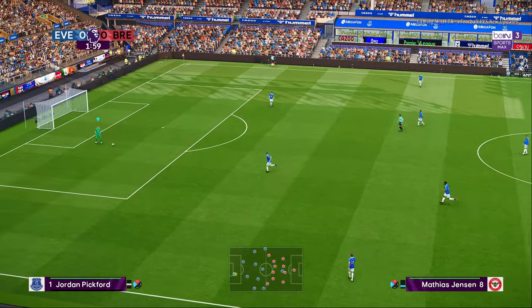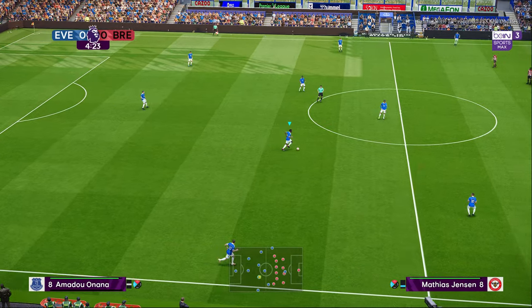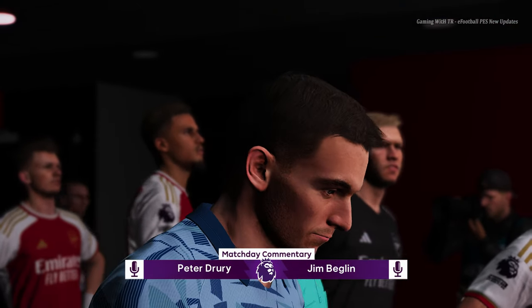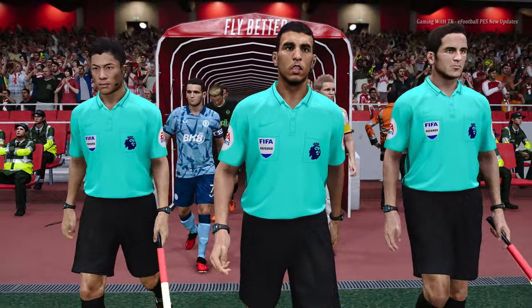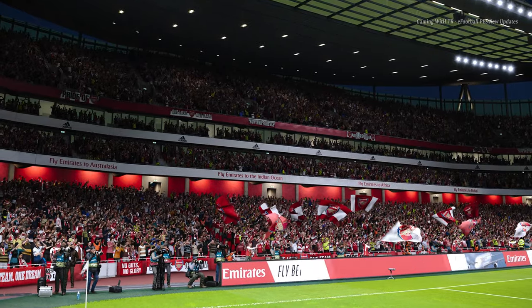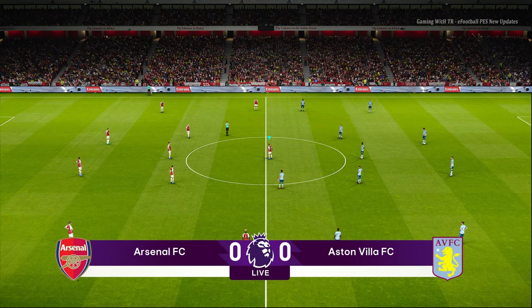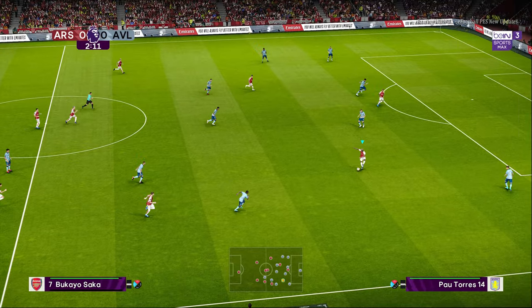I haven't even scored a goal — I just pass and move to the next stadium. Now I'm playing at the Emirates Stadium, the home of Arsenal. You can see the stadium and the entrance part — this is the updated entrance part. When you play PES 21 by default you see the Emirates, but not this entrance part — this is the updated version. You'll find all 20 stadiums in one single update.